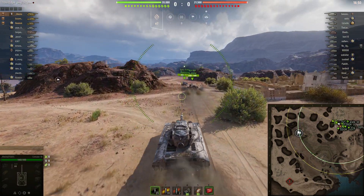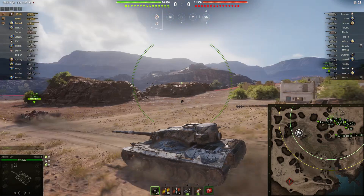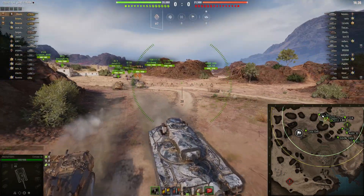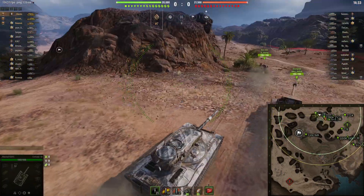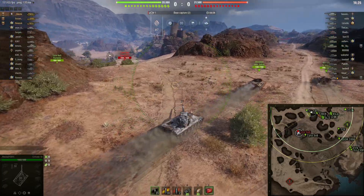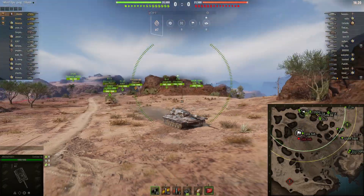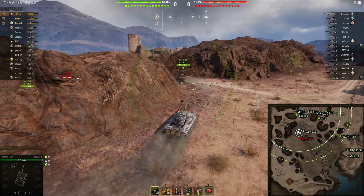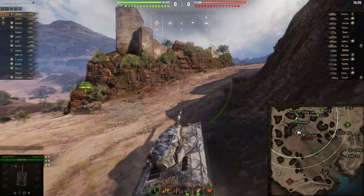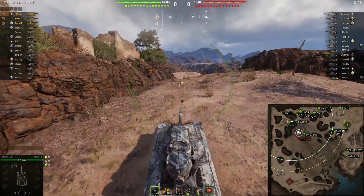This is the tier 9 reward tank for the ranked battles that came in last year, so you've probably seen it before, and we certainly have a review of this tank on the channel. It's a pretty powerful tank from a hull-down position. It's got a very narrow turret, it's a pretty small target itself, with a good strong mantlet and a very small commander's hatch right at the back of the turret. So it makes hull-down play pretty important.